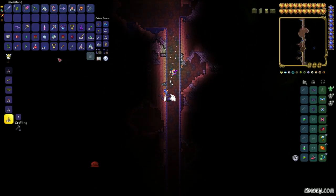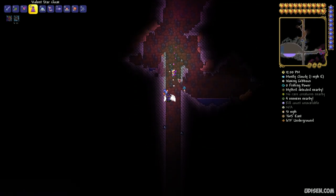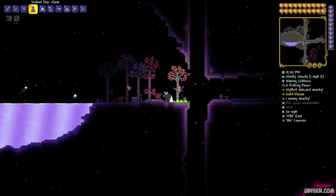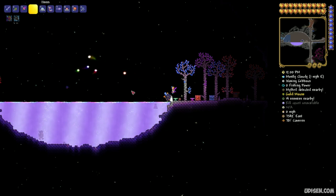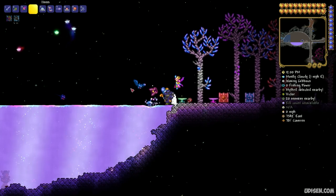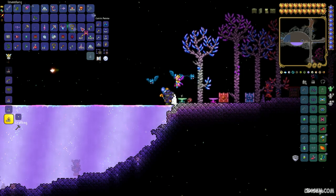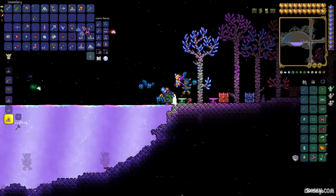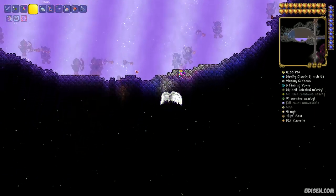Place the Star Cloak in your hotbar, go to the shimmer lake, and drop the Star Cloak into the shimmer liquid. The system will give you a new cloak — the Chromatic Cloak. Now equip the Chromatic Cloak and you can swim in the shimmer as if it were not a normal liquid.